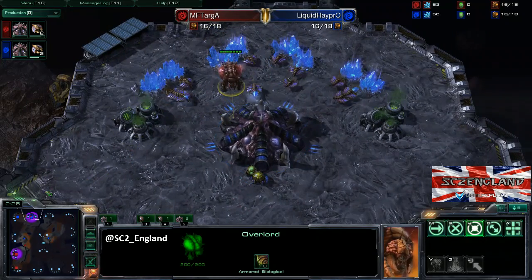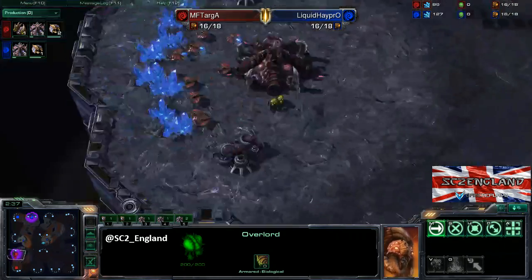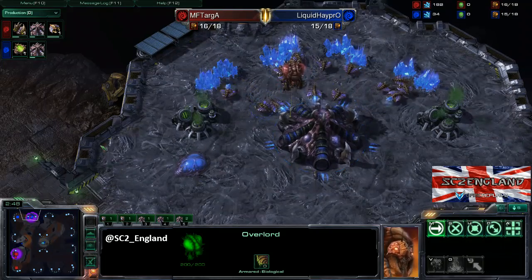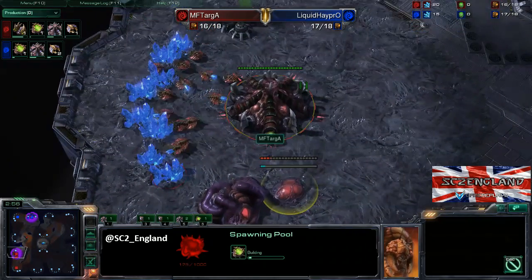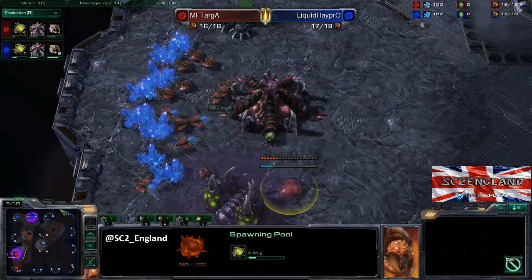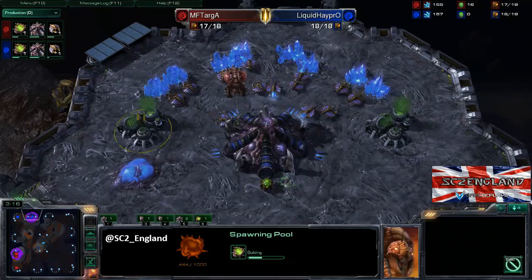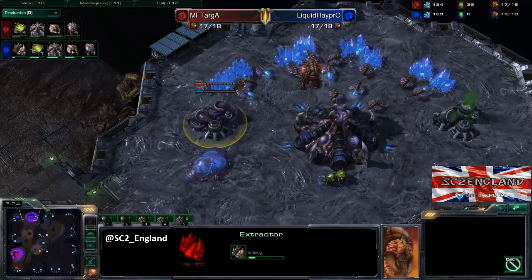The overlord for Targa is just going to see what's going on. Haypro's overlord went the other way but now knows where he is, so it'll loop around to see. A gas coming down for Targa means he'll have speed out earlier, but a pool straight away for Haypro — so Haypro playing a bit safer. Targa going hatch-gas-pool in ZvZ is pretty much the riskiest thing you can do, opening yourself up to early pressure. The spawning pool for Haypro is only a couple of seconds earlier, so Targa will have that speed out a lot earlier.